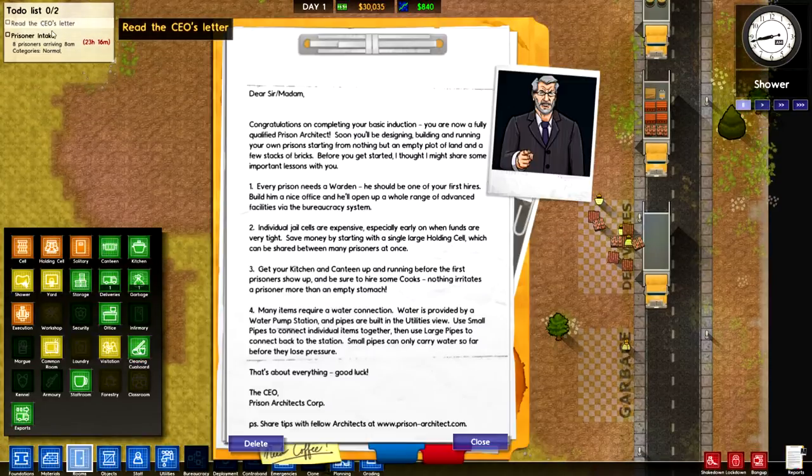So first things you want to do is read the CEO's letter. That's just a basic introduction, talking about what you should do first — like you need an office for your warden, jail cells, kitchen, canteen, etc.